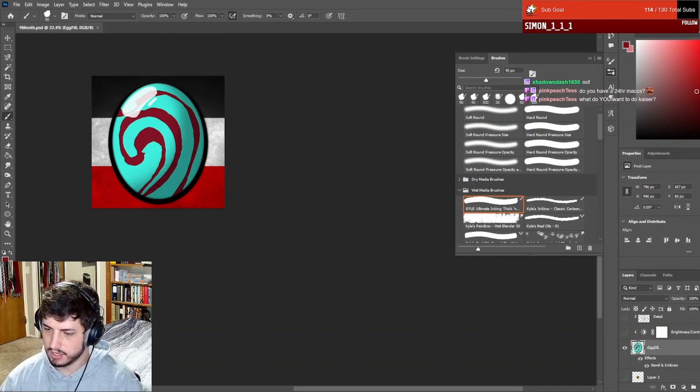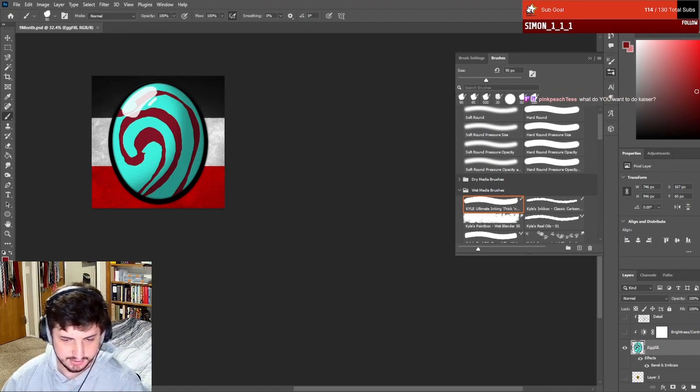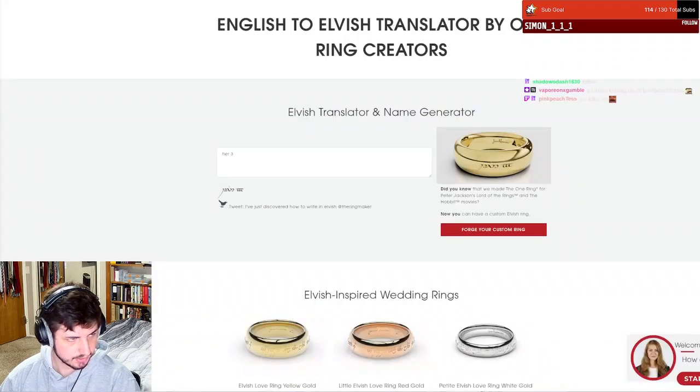Liz was kind enough to send me an English to Elvish translator. So what does the word tier two look like? What about just the letter two? Well, the letter three - oh, they're very similar. But the word tier two and the word tier three are both unique. I guess I can actually show this on screen - let's switch over to this monitor.